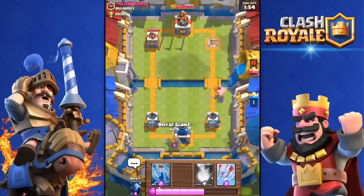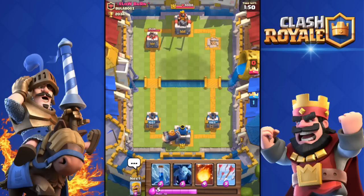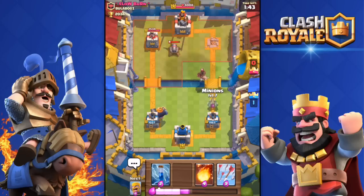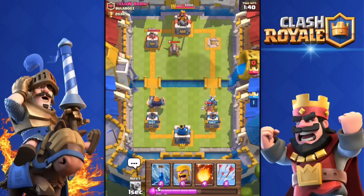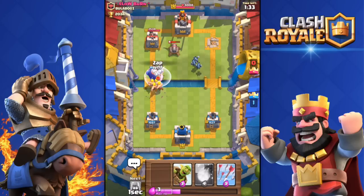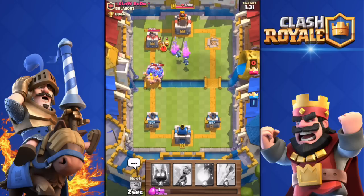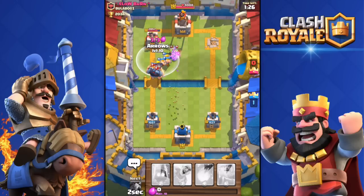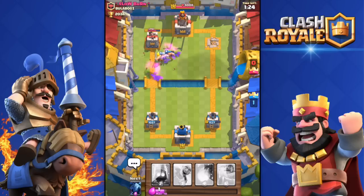So what you want to do with this deck is drop the Royal Giant, take all the damage, then drop the Goblin Barrel to do some extra damage on his tower. I have the Barbarians and the Minions in order to make him waste his Arrows, Zap Spell or Fireball so that he does not have anything to drop on my Goblin Barrel. Hopefully you guys understand how to do it.